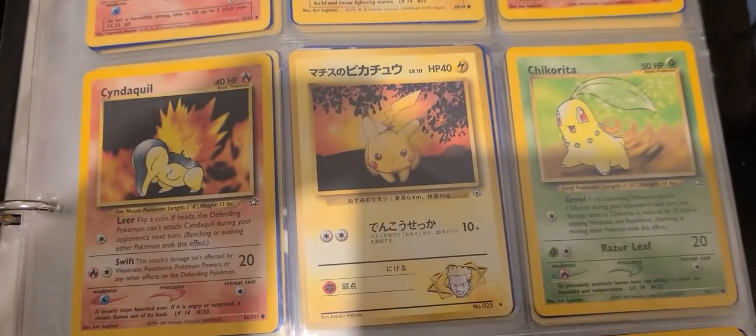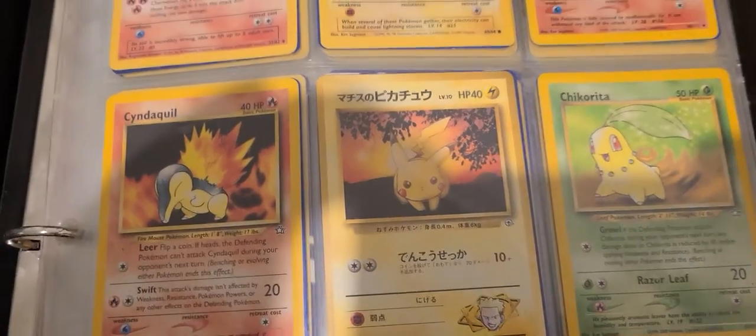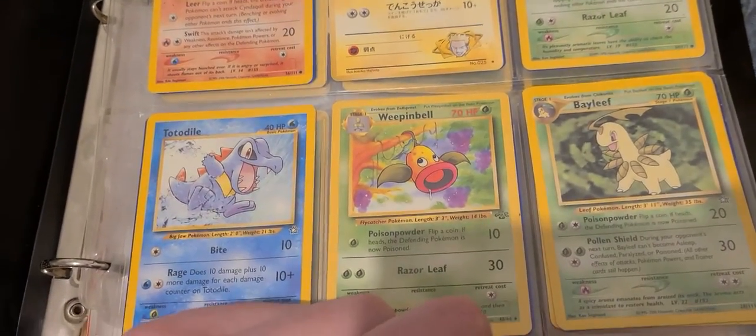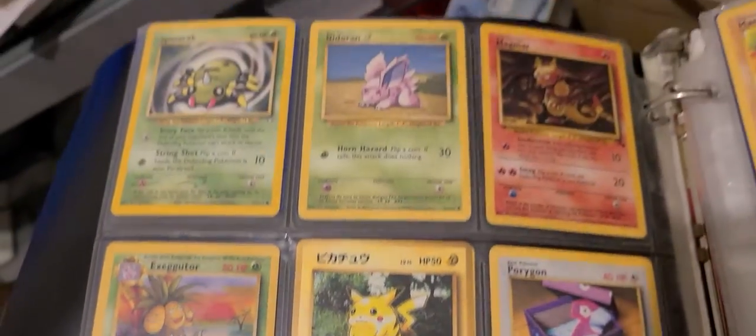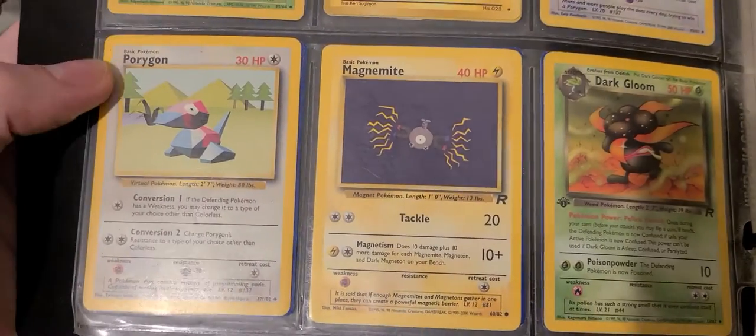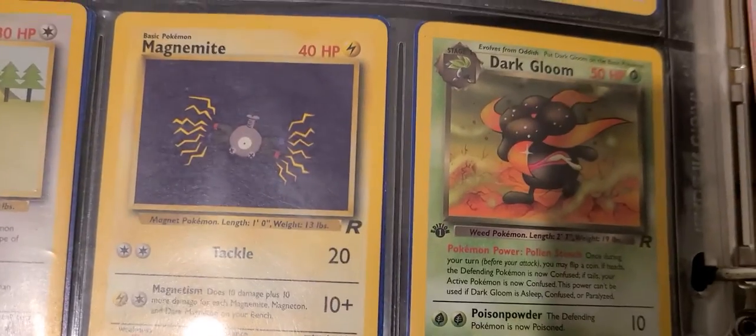I think it was like early 2000s when I probably stopped collecting these. There's a Japanese Pikachu there. Got some of the oldest starters here. There's another Japanese Pikachu there. I think that was Lieutenant Surge's Pikachu on the first page — I don't really remember where I got these. This Magnemite also has an R.